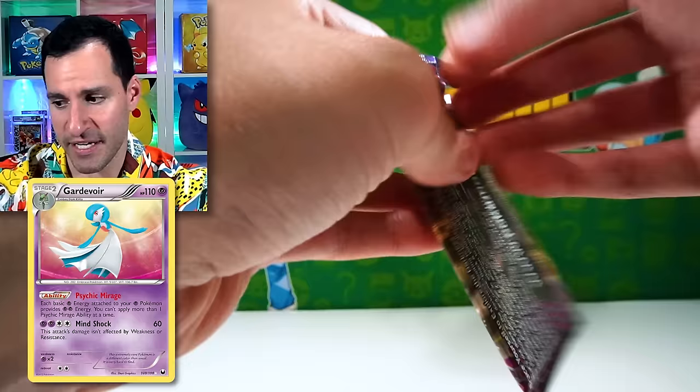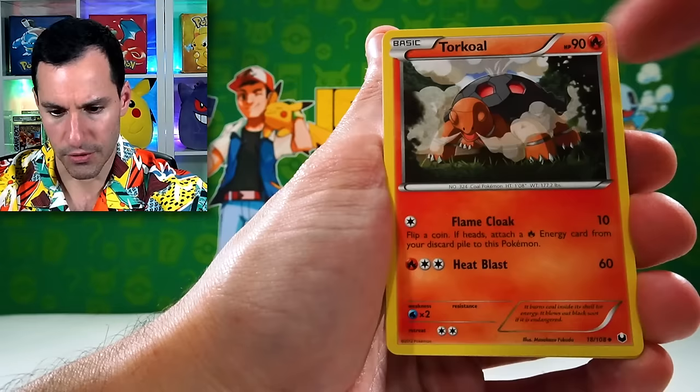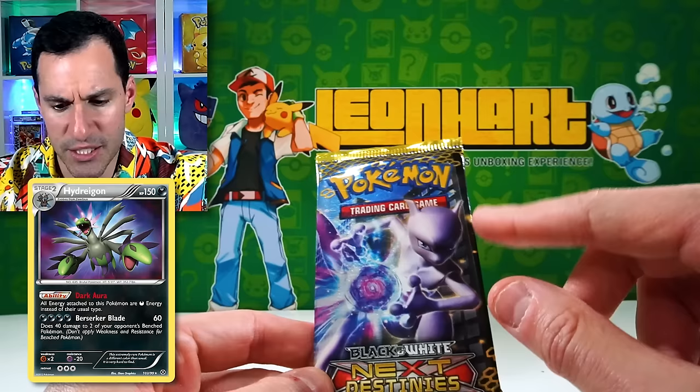That was underwhelming, but the next set holds a lot to me memory-wise. Black and White Dark Explorers — lots of great cards in this specific set. From the pack: N, Slowbro, Torkoal's always got the good stuff, Klink, Chansey, Shelmet, Zerua reverse, Galvantula — with a non-holographic rare.